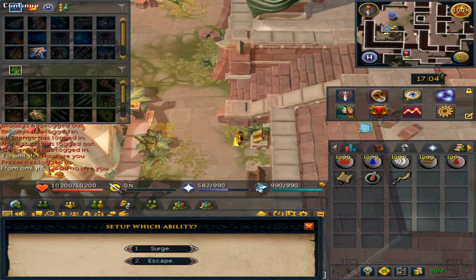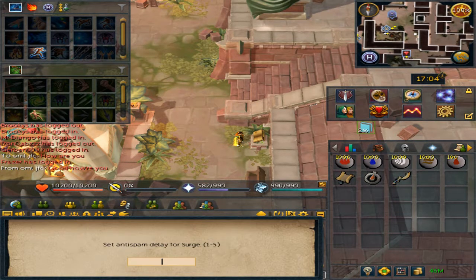You can choose exactly which ability — surge or escape — to configure, and then you are able to set it from one through five game ticks. Each game tick is 0.6 seconds. So in my case, I'm going to put it to three.